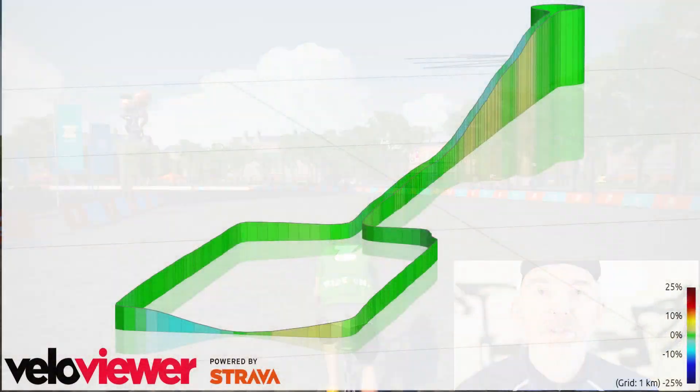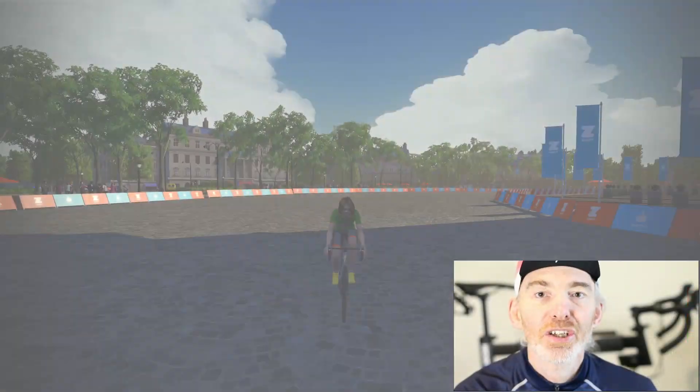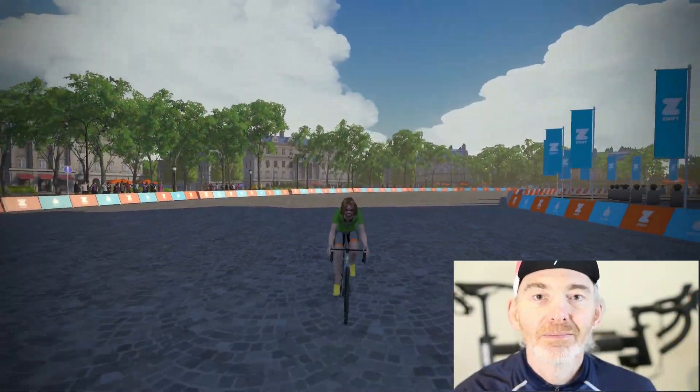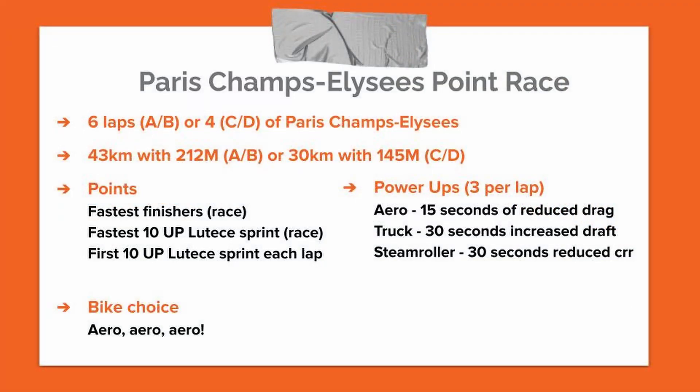Last week was the puncher's paradise of Richmond, Virginia. This week we're heading over to Paris for the Champs Elysées, just for the sprinters. It's a high speed crit of 6 laps for the A's and B's and 4 laps for the C's and D's.